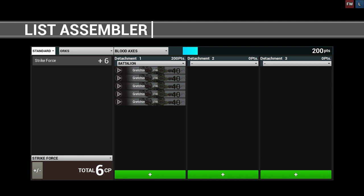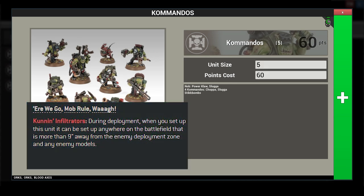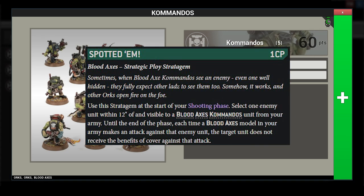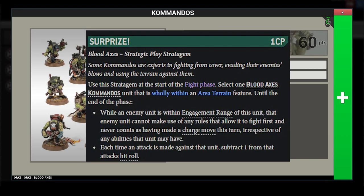Filling the role of infiltration specialists are three units of commandos. Their role will be to take advantage of their forward deploying ability, ideally onto a terrain feature so they can benefit from an improved cover save and plus one to wound in melee. The Blood Axes supplement also grants commandos bonus stratagems: Spot 'em denies an enemy unit cover if visible to a Blood Axes commando squad, and Surprise forces an enemy unit fighting commandos in terrain to fight last and subtract one from their hit rolls.